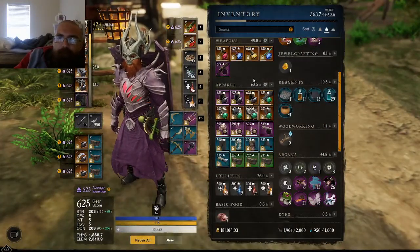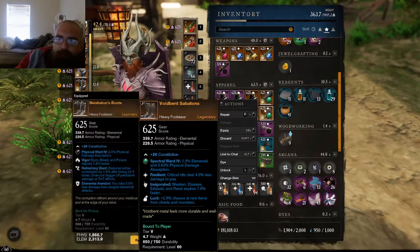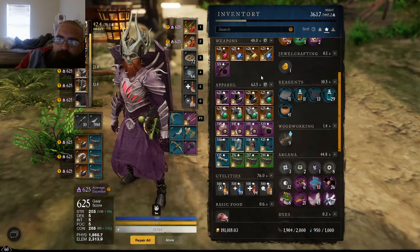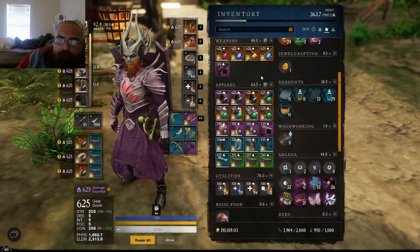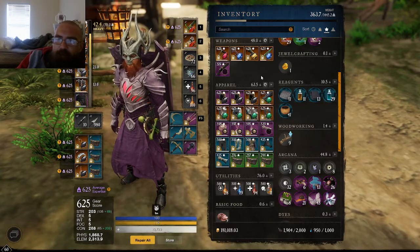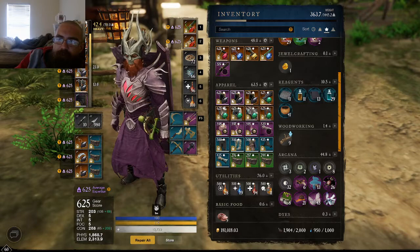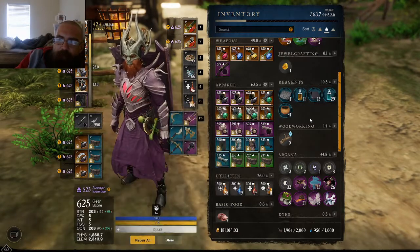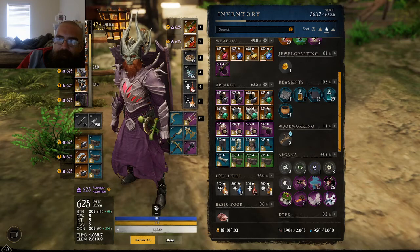So far I really like this build, especially compared to the other one. The Voidbent, as mentioned, is a decent starting tank set — it will carry you up into the higher mutations, but with the mutation types they've added and everything getting more difficult, it's just not cutting it anymore. There are more pieces of different sets that I would like to get and mix and match in here and there.